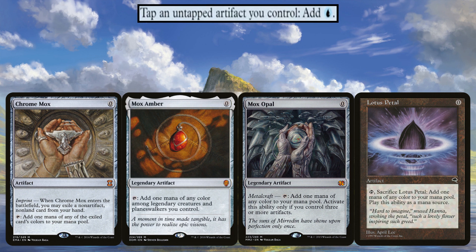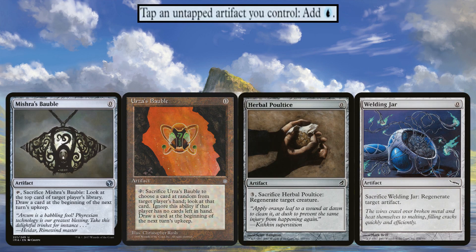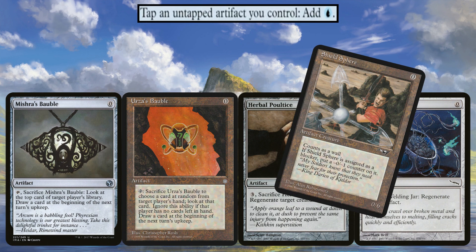Lotus Petal: same idea — it can tap for blue mana, or early on without your commander you can sacrifice it to ramp into him. I like artifacts that can also give us a little extra value. The two baubles — one for Urza and one for Mishra, fitting by the way — let us look at people's hands and draw cards when we need to. When we've got enough mana, we can sac them to draw. The Herbal Poultice and Welding Jar offer redundancy — both can regenerate either an artifact or a creature. Shield Sphere is a big 0/6 for zero mana, here as a deterrent against aggro commanders.